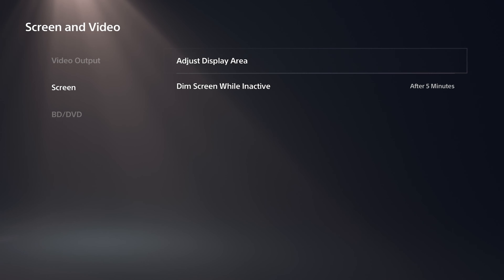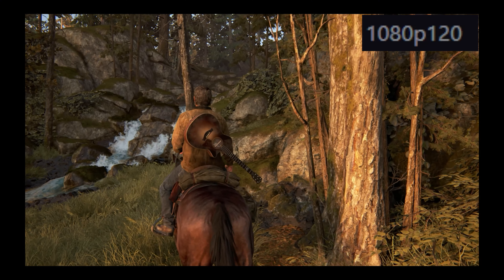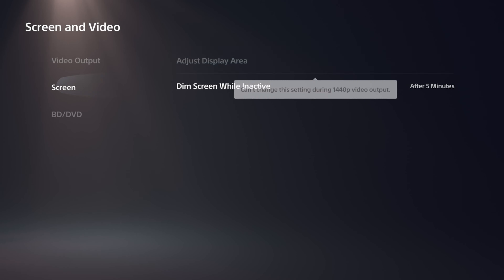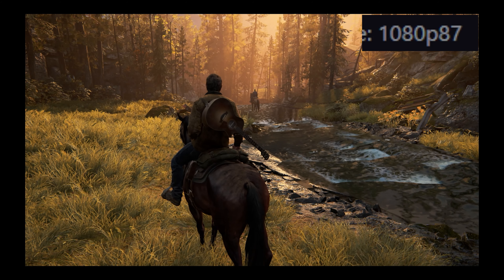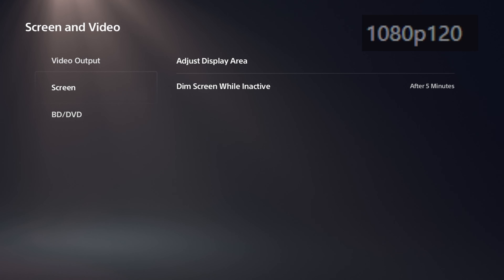The adjust display area option will not help with increasing performance. I've tested it multiple times at multiple resolutions, and it didn't increase FPS — it just makes the output picture ratio smaller or bigger. The resolution stays the same and has zero effect on performance.